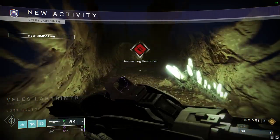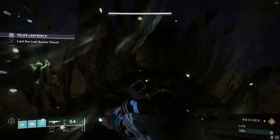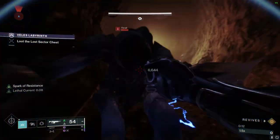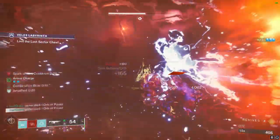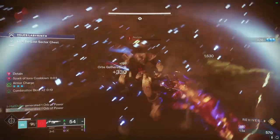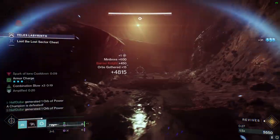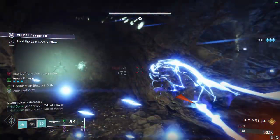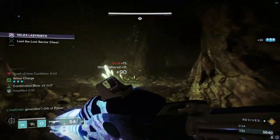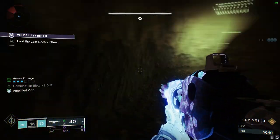Moving on to the Lost Sector — this is going to have a bit of a puzzle at the beginning. In this first room there's going to be a Barrier, and we're going to try to get Combination Blows x3 before we deal with the Barrier. Combination Blows x3 will allow us to kill this Barrier without him ever popping his shield. The first rune for this area is going to be over here on the left, but it's not always in this spot, so I'm going to have a Puzzle Guide in the description.